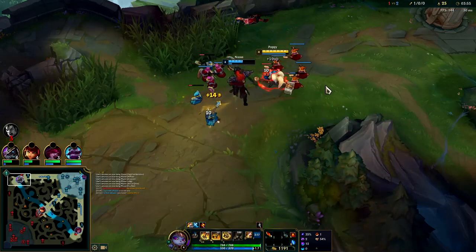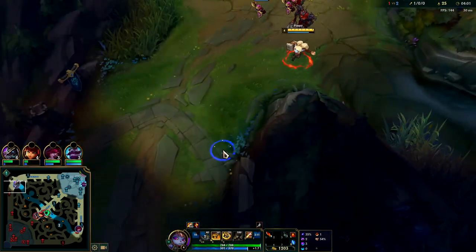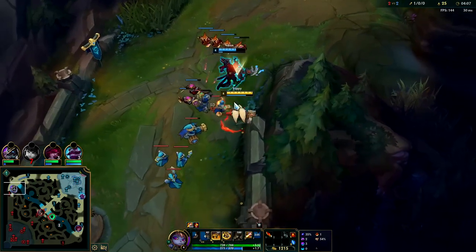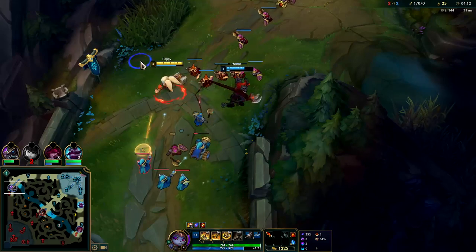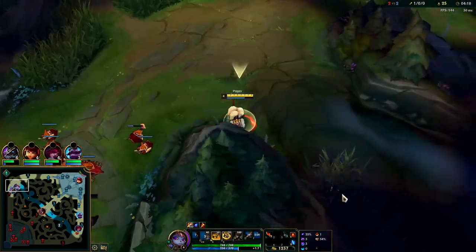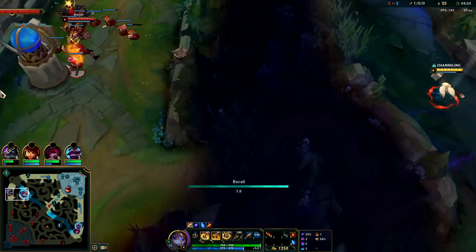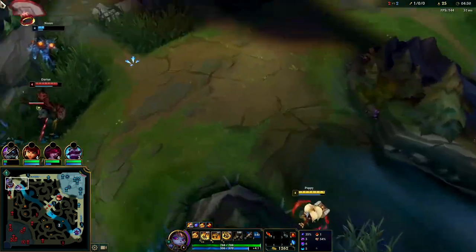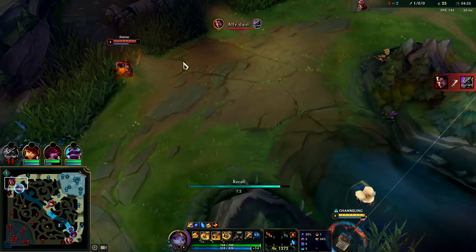I'm not trying to last hit him - I'm trying to help shove the wave because Darius is respawning from base. I'm gonna go ahead and smite the cannon and hopefully he can hit that with his Q. If we didn't help him here he was out of mana and missing some health - Darius would come back and just wreck him. The scuttle's gone - oh Nasus, why did he stay? He was staying for a plate. That's so lame.